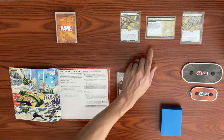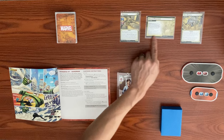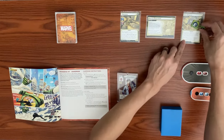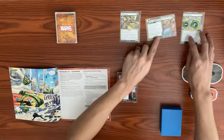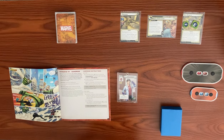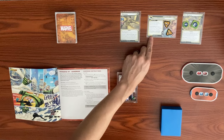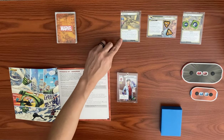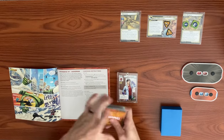For the main scheme setup, we search the encounter deck for City Streets environment and put it into play, placing four sand counters on it. We advance to stage 1B, which starts with two threat. If it hits nine, we lose the game. After an acceleration token is placed on the scheme, it deals three indirect damage to the first player. On Sandman's one review, we resolve the Surging Sands ability on City Streets.